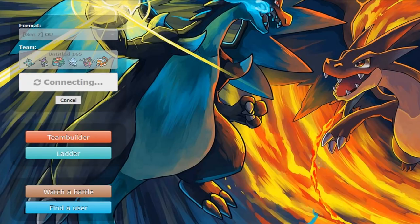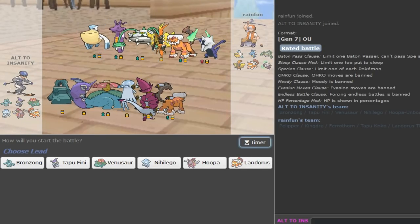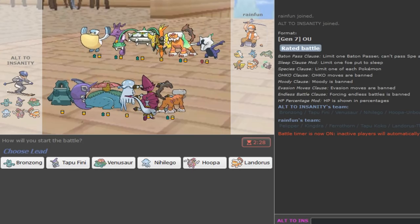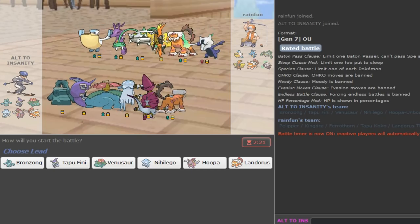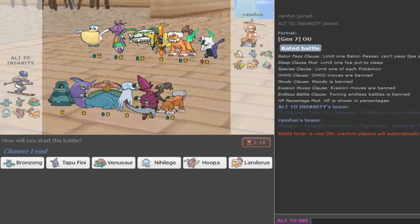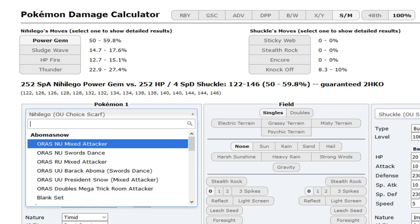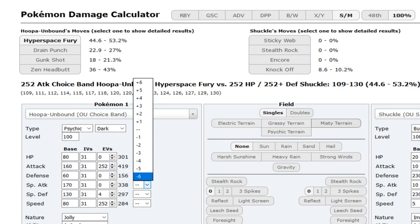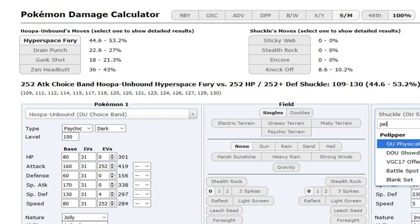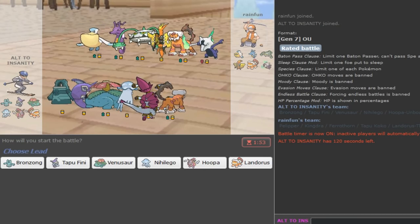I'll grab one more game - that was rather short. Hopefully this isn't where it goes down because we've been doing so well. We face a Marowak on a rain team - rain-boosted Scald would be nice in this matchup but he has a Feraligatr. The Pelipper lead is obvious. I want to lead with something - Hoopa is risky since Pelipper has U-turn. Let me calc - I don't think I can kill the Pelipper since I'm not max attack on Hoopa.